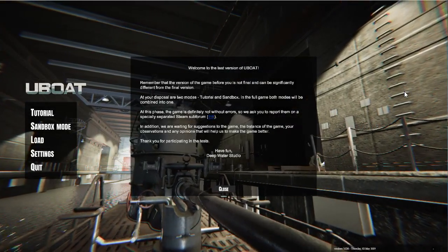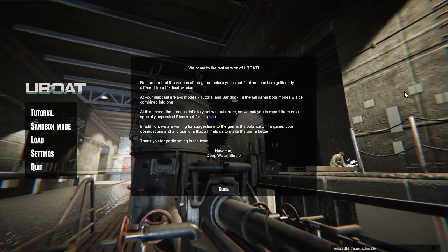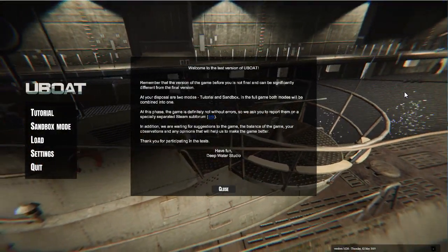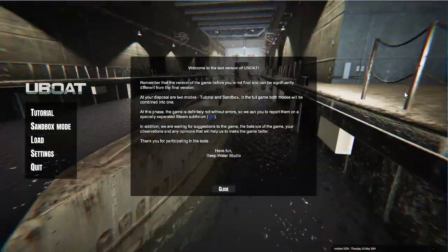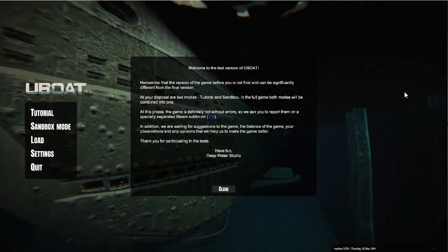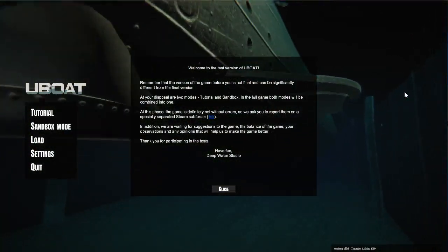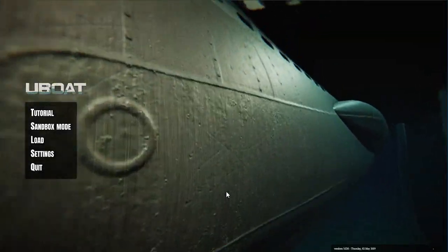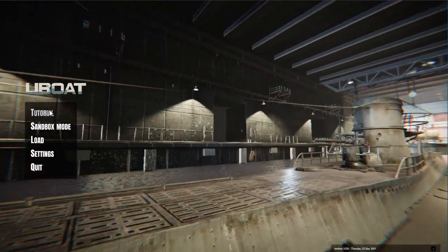Hello and welcome to U-Boat. This game has just gone into early access and we are going to give the tutorial a try. I have played a bit of this game to play with the graphical settings - by default motion blur and significant amounts of bloom are on, and I've turned that off to make the game a little bit more bearable to play.